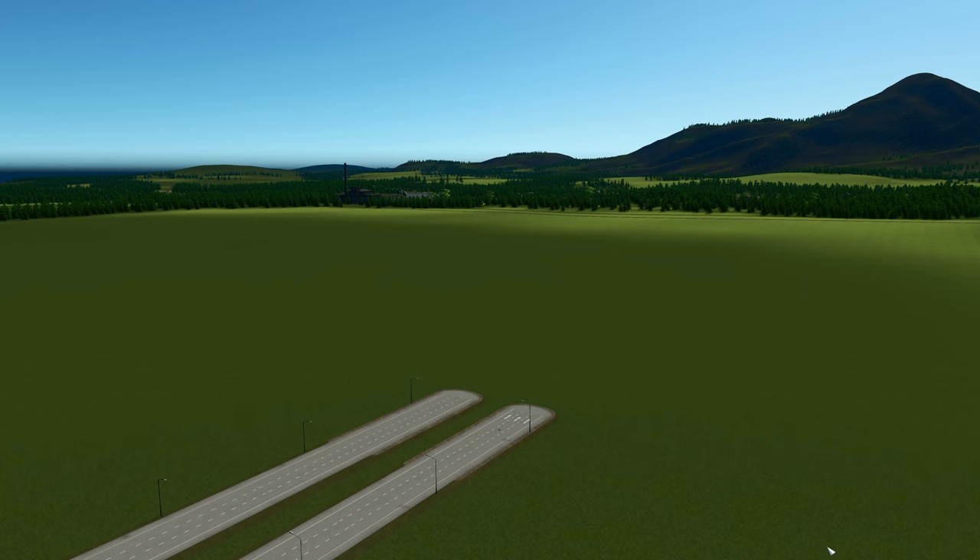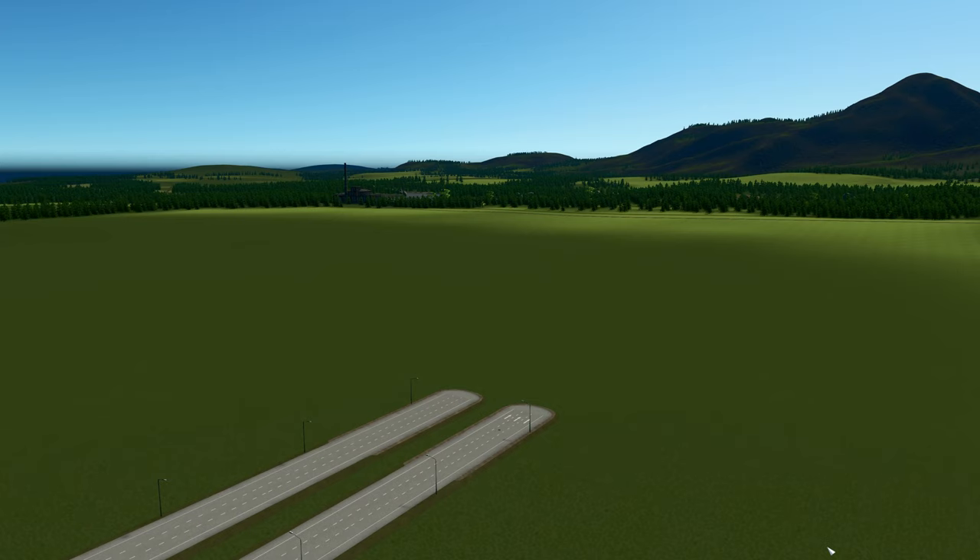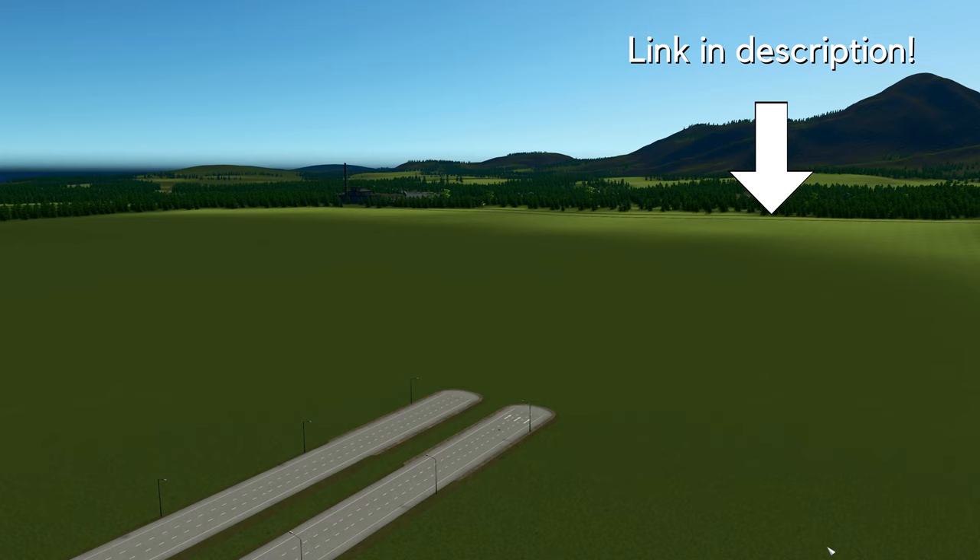Alongside Bob, I would recommend also downloading a few other additional quality-of-life mods to make your detailing experience a little more all-rounded. The ones I'd really recommend are Fine Road Anarchy, Move It, Prop Line Tool, Prop and Tree Anarchy, Tree Anarchy, Find It, and Prop Growables. If you're interested in knowing more about these, Overcharged Egg has also released a video this week going over the top 10 quality-of-life and game improvement mods for Cities Skylines in 2022 — a link to that is in the description below.